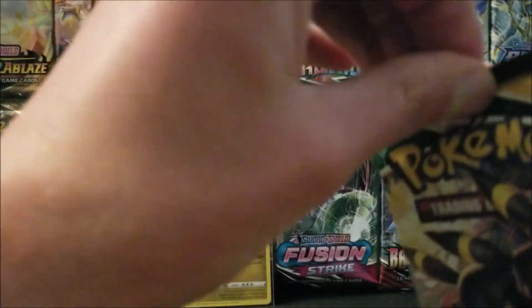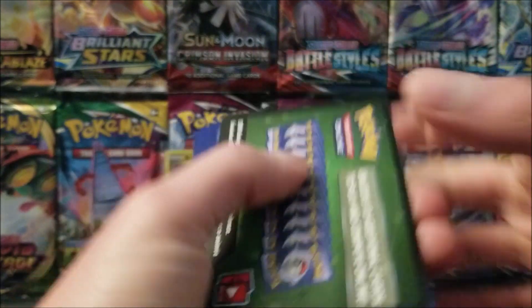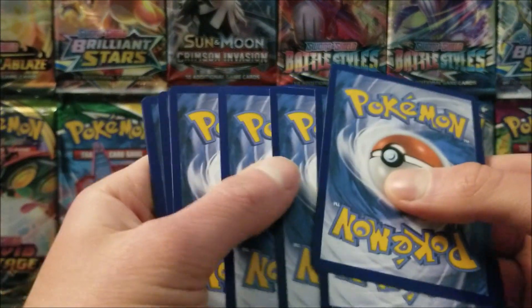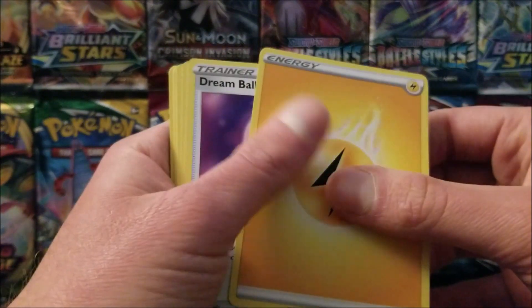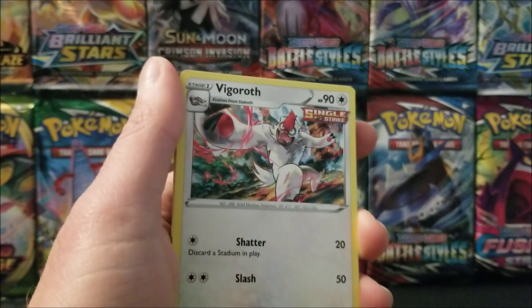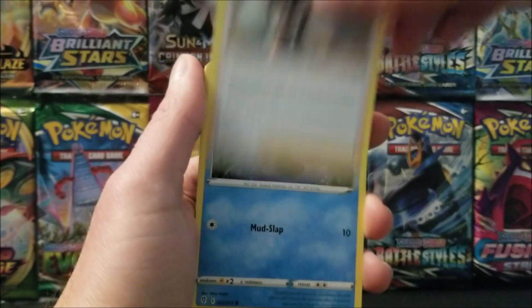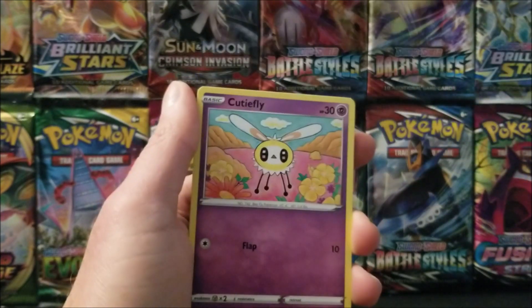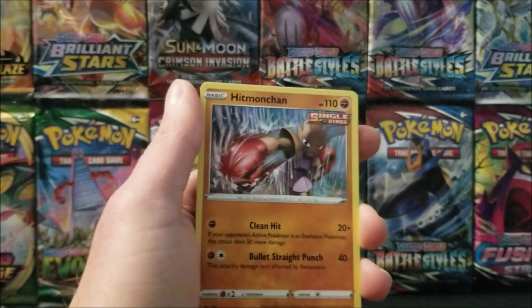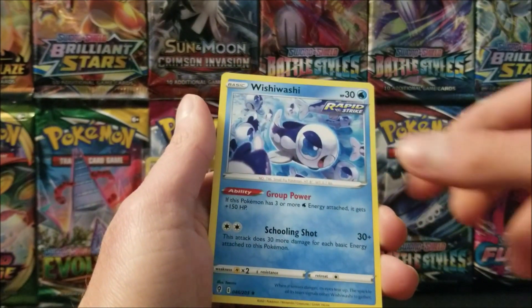Next pack. Okay, Lightning Energy, Dream Ball — I'm sorry — Vigoroth, Zinnia's Risol, Dimple, Litleo, Eevee, Cutiefly, Hitmonchan. Reverse Robat, that is a common, and the rare is a Wishiwashi.